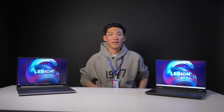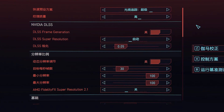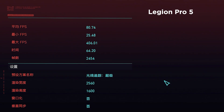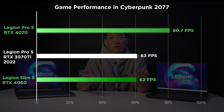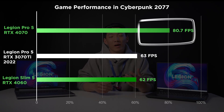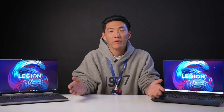Let's check out Legion Pro 5 and Legion Slim 5. In Cyberpunk 2077 at 2.5K with DLSS frame generation at the highest ray tracing settings, Legion Pro 5 with 4070 achieves an average FPS of 80.7, and Legion Slim 5 achieves 62 FPS. Compared to 63 FPS of the Legion Pro 7 2022 with RTX 3070 Ti, the 4070 is getting ahead by 22%, and the 4060 is almost even. The overall improvement brought by the 5nm TSMC 4N process combined with DLSS 3 frame generation is definitely good news for all gamers.